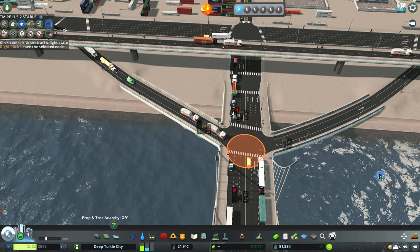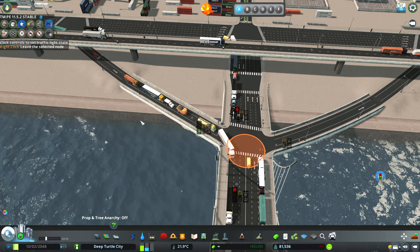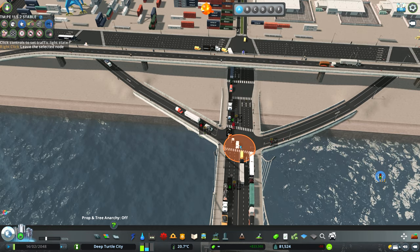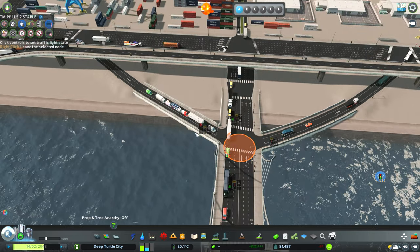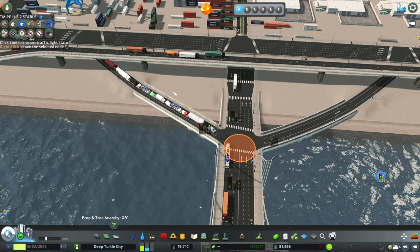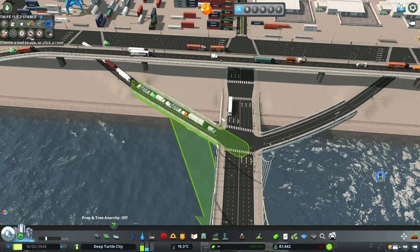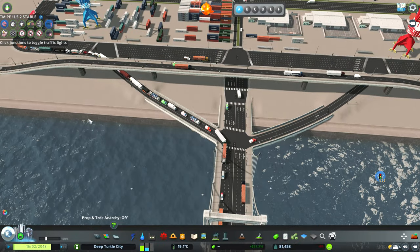I never use this function because I think it's pretty useless. Once you need to make it work you just click like that and make cars pass — there's really no sense to it. The only reason you'd probably use it is if there's a traffic jam somewhere and you want to understand what's going on and just help cars pass. Anyway, let's remove this — we don't want any traffic light here, wild west!